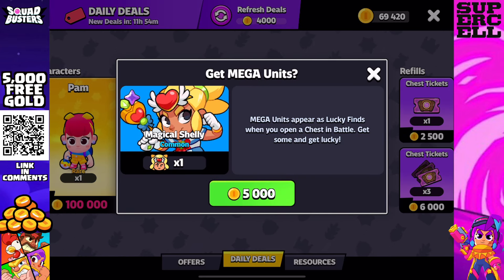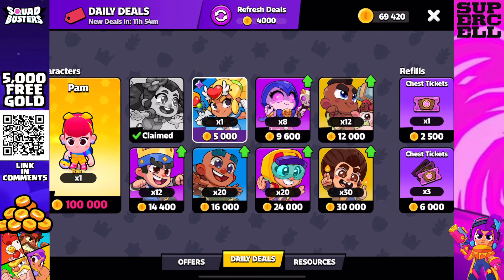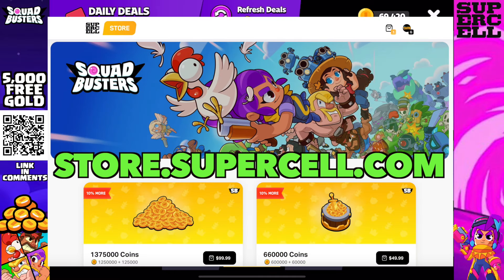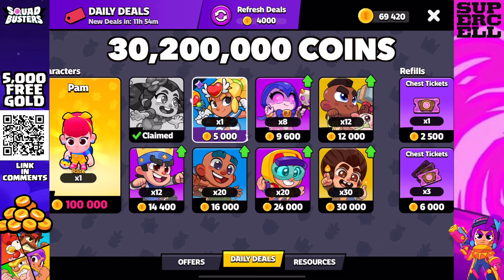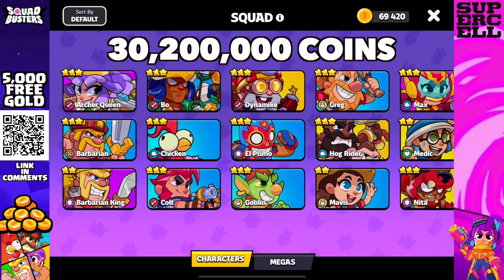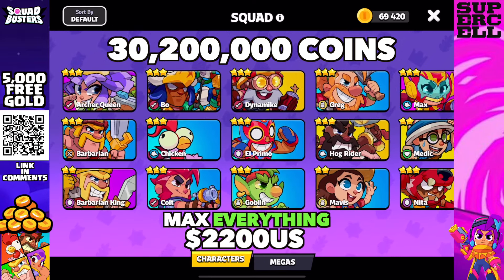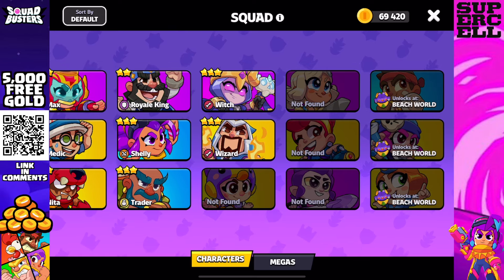After searching far and wide, I found the best deal for coins in Squad Busters — and it's not in-game. It's at store.supercell.com, where you can purchase 1.375 million coins for $100 US. So to wrap this up: the total cost is 30.2 million coins to max your account from zero progress. That comes out to approximately $2,200 US — and that's actually a bargain compared to Clash of Clans, Clash Royale, or Brawl Stars.